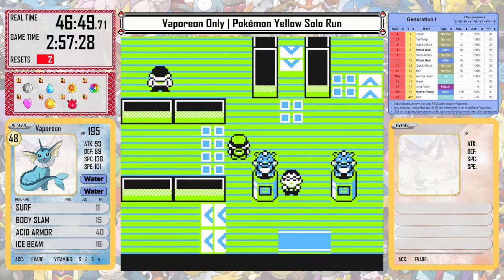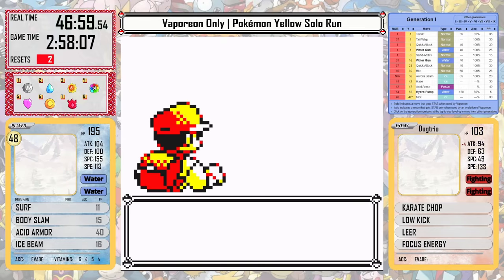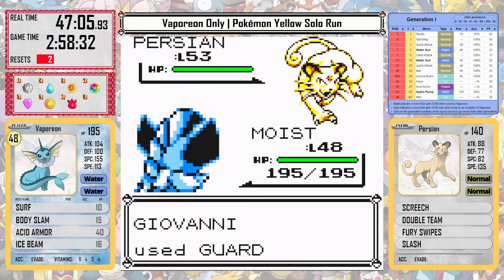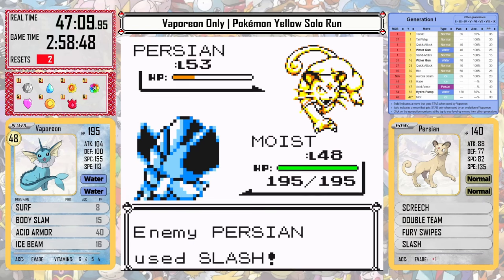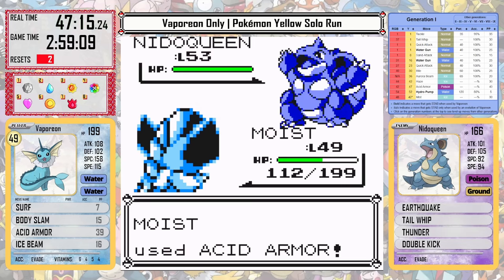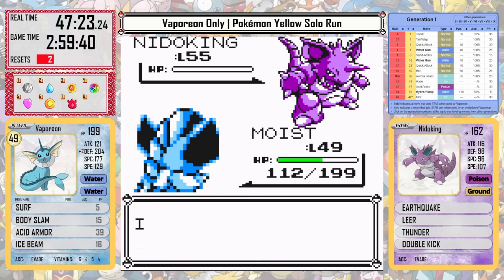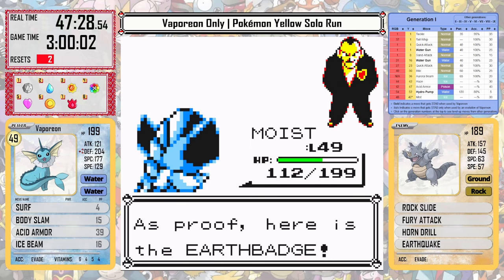With that win we only have one gym left and that's Giovanni. Vaporeon does have one problem here that Jolteon did not — Jolteon was fast enough to outspeed every single Pokémon and avoid Fissure, but Vaporeon is slower than a couple of his Pokémon, opening the door for Fissure as well as Earthquake or Slash from Persian, which can deal some decent damage. But after that, it's very easy since all of his ground and rock Pokémon take a lot of damage from Surf. Vaporeon, especially with Acid Armor, does quite well here.